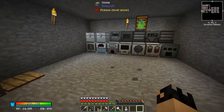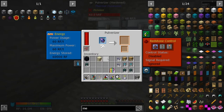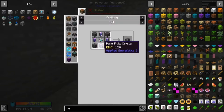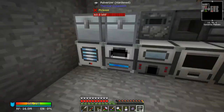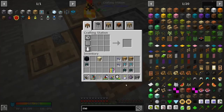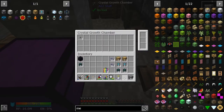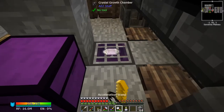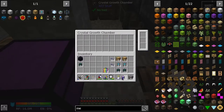We've got them crushed, let's turn them into seeds. We need four of these crushed ones with some sand - that gives us eight seeds. We can put our seeds into this growth chamber that we made and wand it - and we've got our pure crystals.